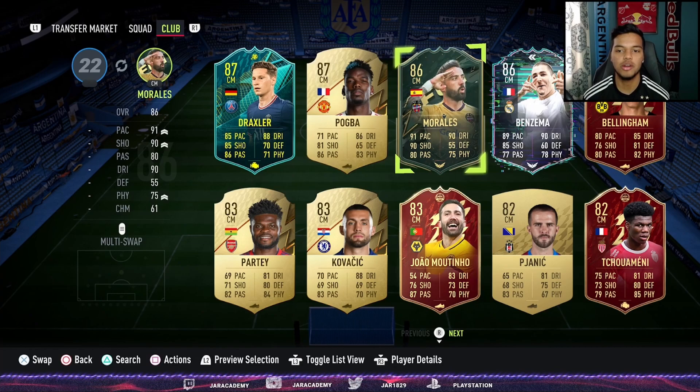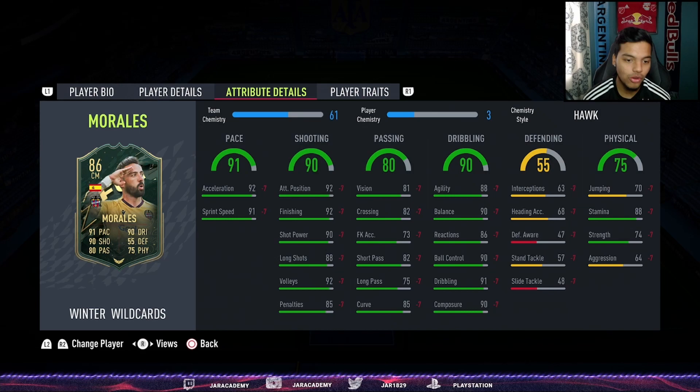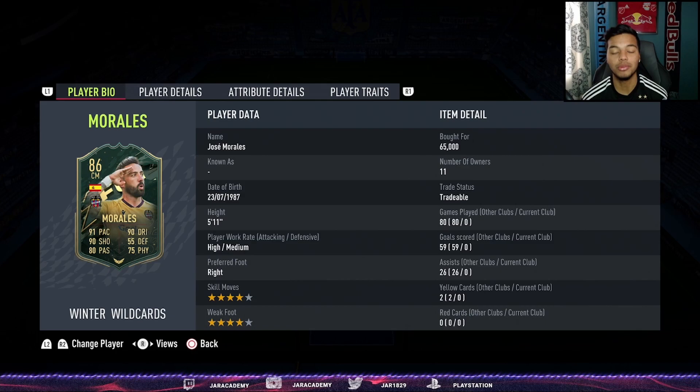In the center mid position here just for chemistry purposes — he's actually the striker of the team — Winter Wildcard Morales. A cheeky card not a lot of people use. He's got 91 pace and cracked shooting: 92 finishing, 90 shot power, 92 volleys, 92 attacking positioning, 88 long shots. Dribbling is cracked, 88 stamina, 74 strength, decent passing — all in a 5'11" four-star/four-star, high/medium player.